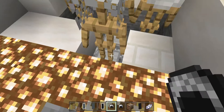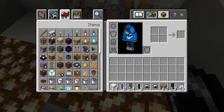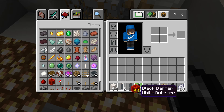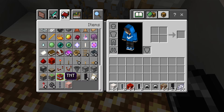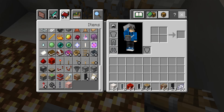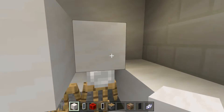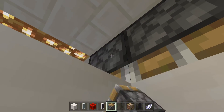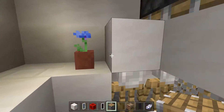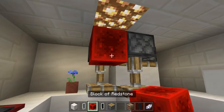Now we're going to get some cords. After that we can clear our inventory — we don't need those armor stands, those banners, or the chain helmet. We need a redstone block and some pistons. I'll just wear an iron helmet. Place these things right over there.